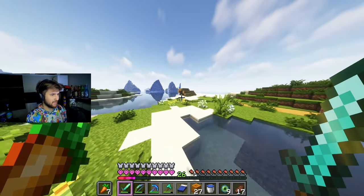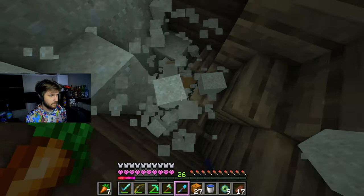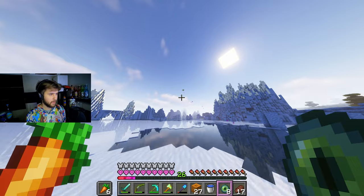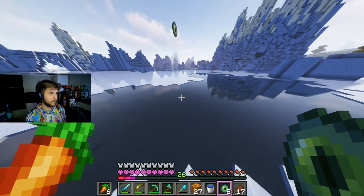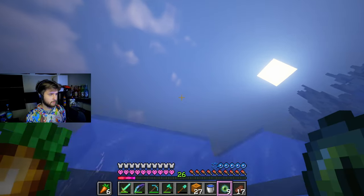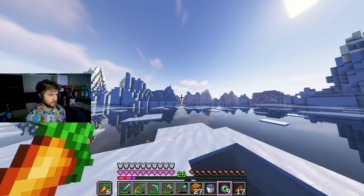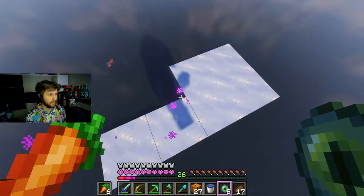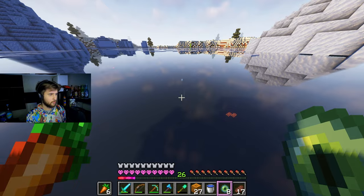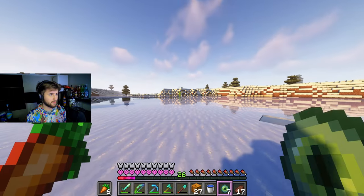That is a ship - let me see if there's any carrots in there. We might've actually found the stronghold. Gotta go back this direction. So it must be somewhere between here and over there. We're getting close - we know it's between here and there now. I do think it's around here though - just gotta go down here somewhere.